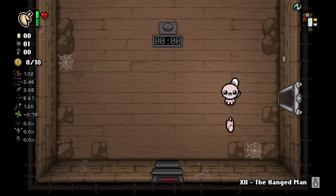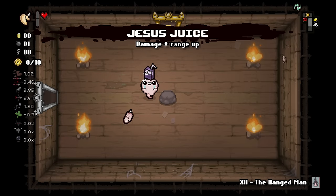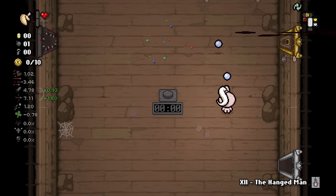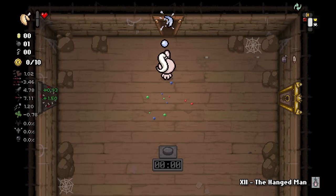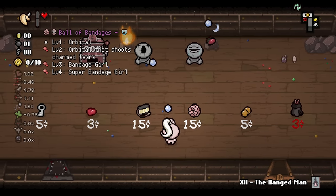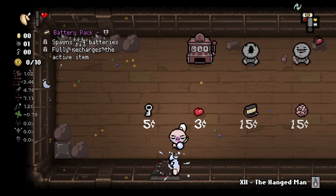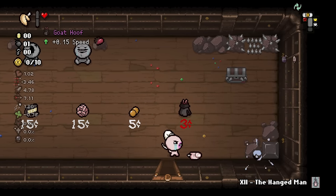We got a ponytail and the finger — really bad damage, I think. But we have Jesus Juice to start, which kind of makes up for it. Only one heart though. Goat Hoof is a pretty interesting one there, and we have a fortune cookie. This is strange.